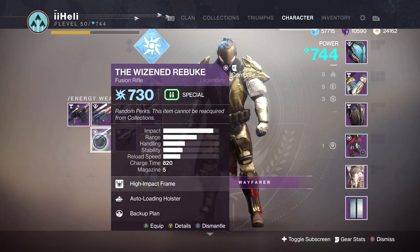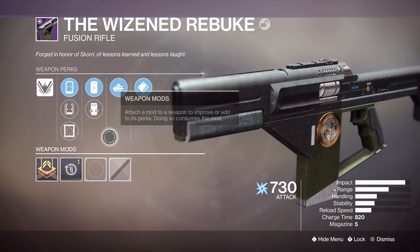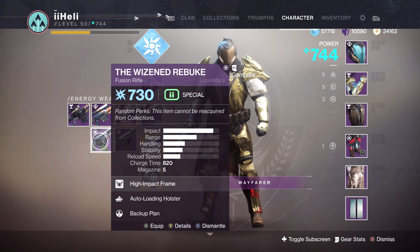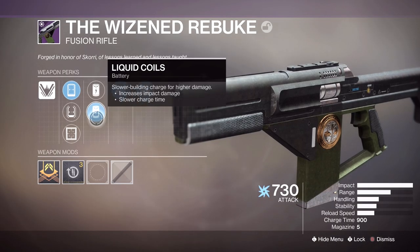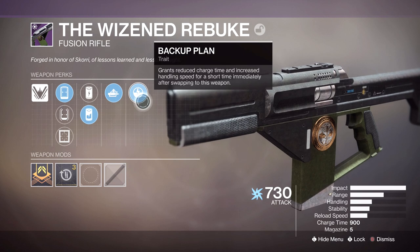We have two Wizened Rebukes. Tap the Trigger, Auto-Loading Holster, Accelerated Coils, Ionized Battery, Clean Shot, Hitmark, and Red Dot as the sights. Not a big Fusion Rifle fan to be honest, and I unfortunately missed out on the curated roll. I'd imagine people prefer the Erentil because this is so much easier to get. The second one also has Auto-Loading Holster with Backup Plan — liquid coils with Backup Plan activated, full impact. Is there any point in that? Probably pointless.